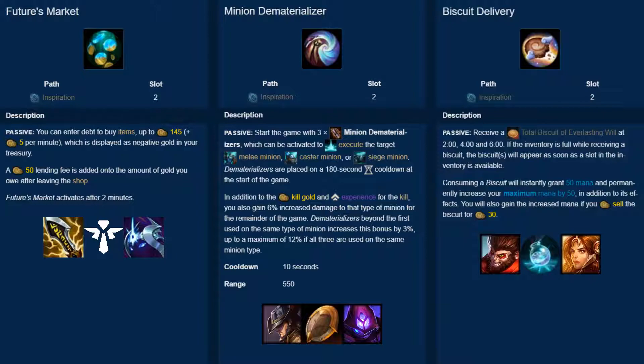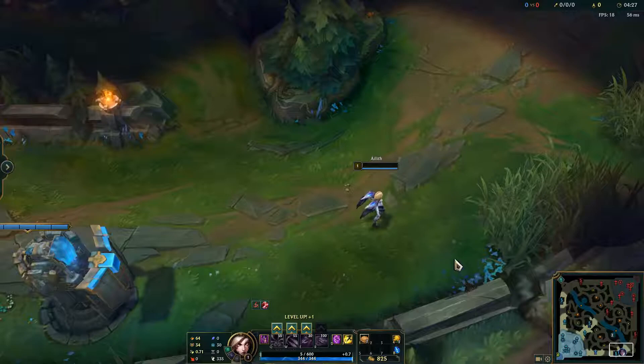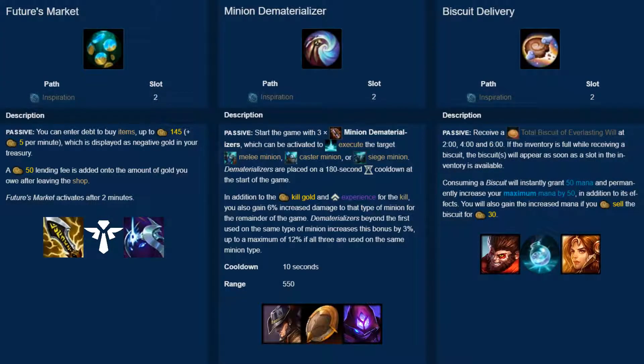The last rune is Biscuit Delivery. At 2, 4, and 6 minutes into the game, you get a Total Biscuit of Everlasting Will. Biscuits restore 10% of your missing HP and mana, as well as permanently boosting your max mana by 50. Manaless champions restore 12% missing HP instead. This is a general use rune that can boost any champion's lane survivability. As Biscuit Delivery restores percent missing HP and mana, it is best used on champions that want to take aggressive trades in order to get more value from biscuits and build a health advantage.